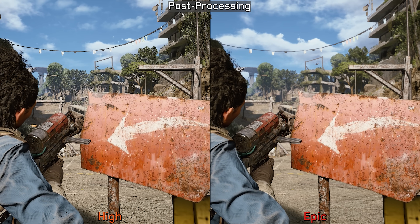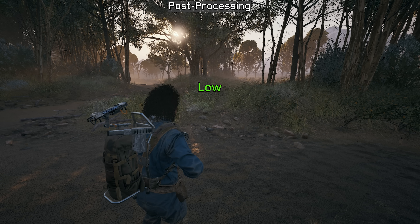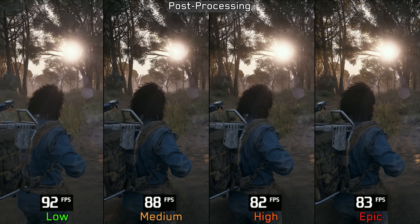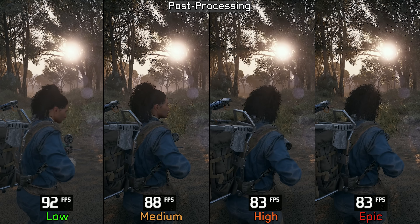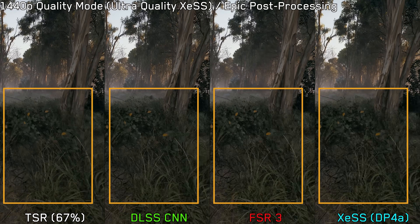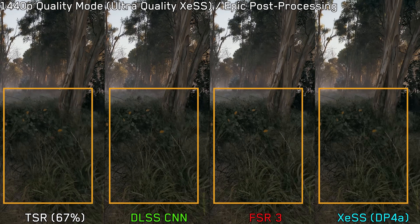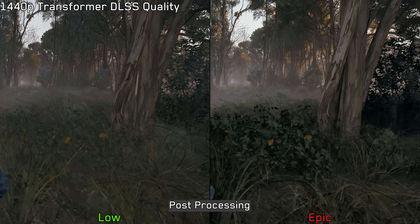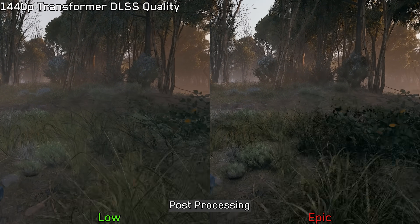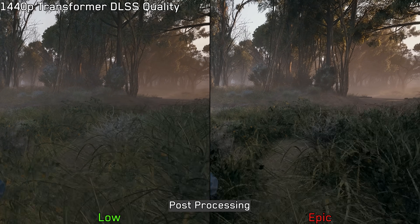Now, this setting controls several effects like depth of field, which becomes noticeable during gameplay when using Epic. It also adjusts other post-processing effects like bloom, sun glare, and most importantly ambient occlusion, which is completely disabled on Low. Performance-wise, this setting has a noticeable impact — around a 9% cost when moving from Low to High or Epic. The real issue here is the poor quality of ambient occlusion, which makes the foliage look noisy and grainy. It gets even worse when using FSR3 or XCSS compared to DLSS, TSR, or even the standard TAAU. If we set post-processing to Low while using the DLSS transformer model, we can see that the noise is no longer noticeable, though everything looks flatter without any ambient shading.